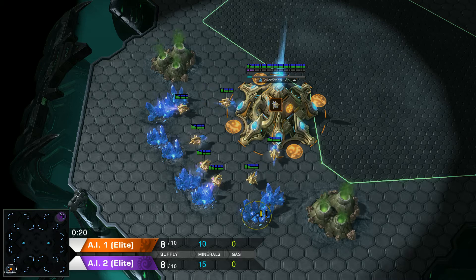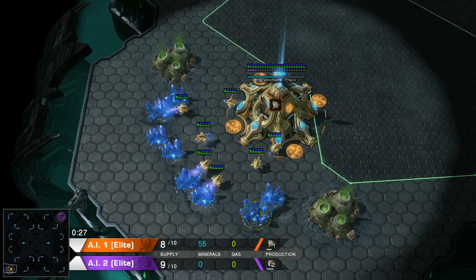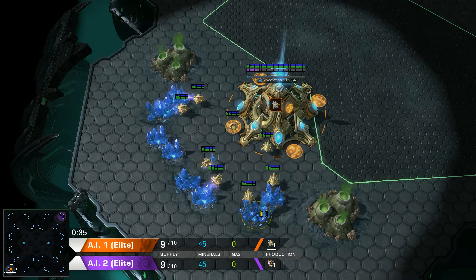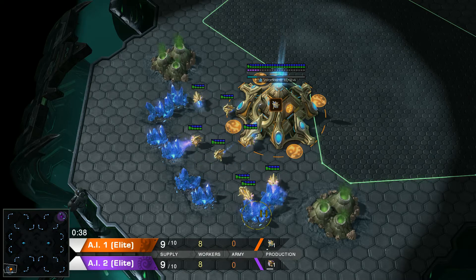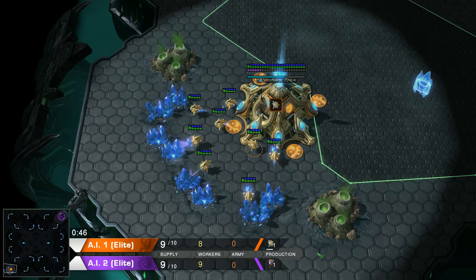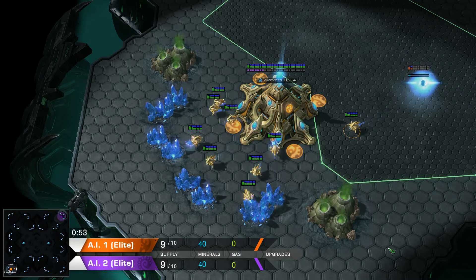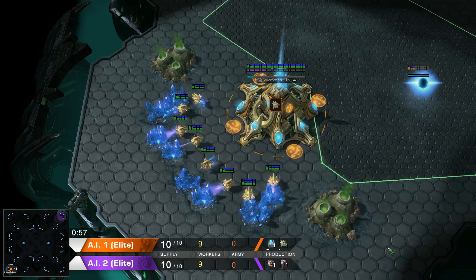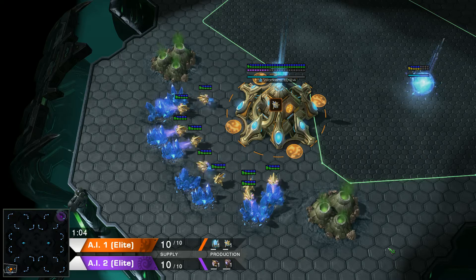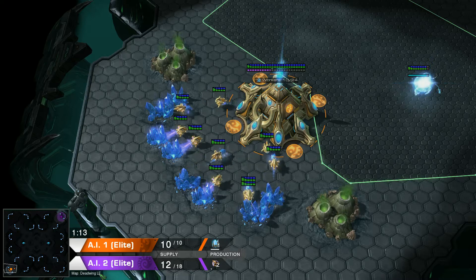I press the spacebar and D is displayed here for production. I could use R to deactivate resources, and I could use C to cycle through workers. The same goes for G for upgrades, but we do not have any. We could also use D for production and Q for upgrades.